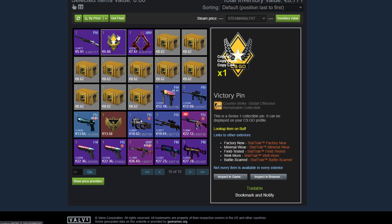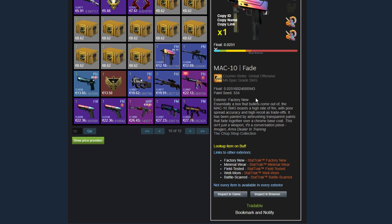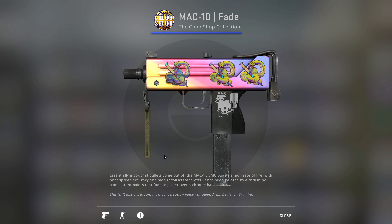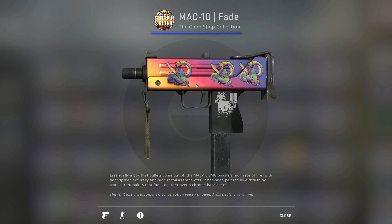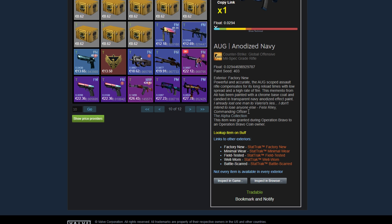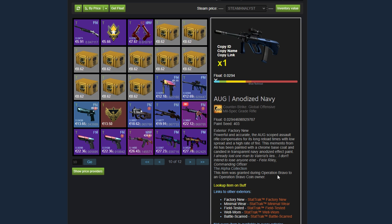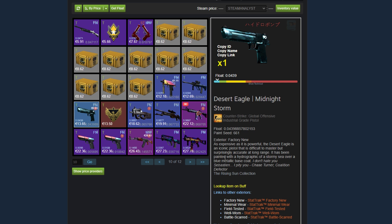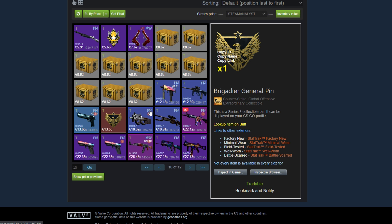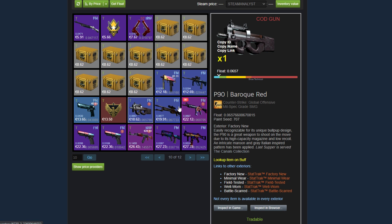Then he's got a Nova Graphite Factory New, another random pin, a StatTrak Dual Berettas Hemoglobin, 10 Operation Hydra Cases. A MAC-10 Fade — the Fade looks very good there with the stickers, the colors match very well. I'm not sure what percent Fade this is, but this looks very close to MAX Fade. Then we've got an AUG Anodized Navy from the Alpha Collection — interesting, this says the item was granted during Operation Bravo to an Operation Bravo coin owner. That's a pretty cool tag there. Then he's got a Desert Eagle Midnight Storm Factory New, another pin — the General Pin. Then a P90 Baroque Red named 'Cod Gun.' An SSG Orange Filigree Factory New.